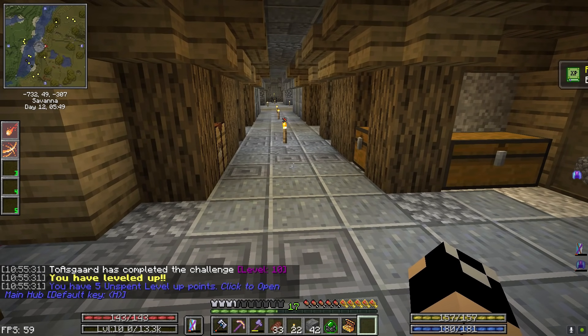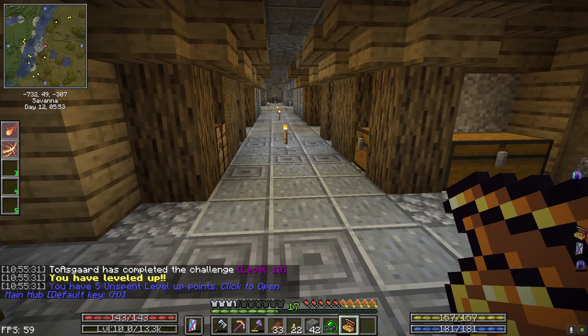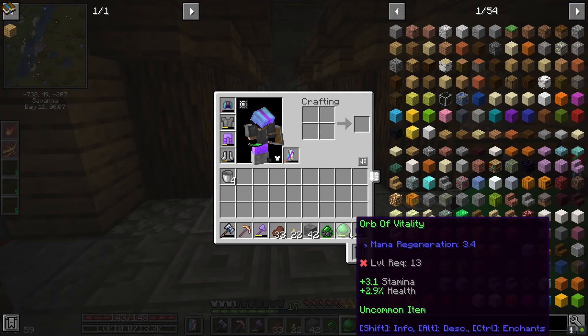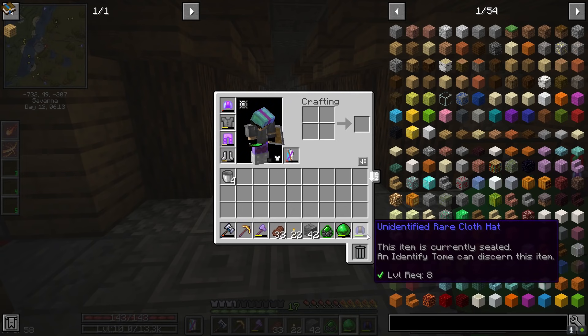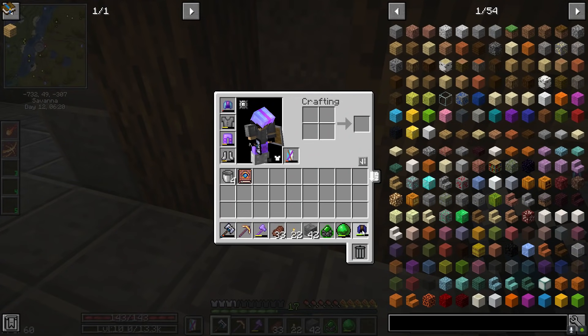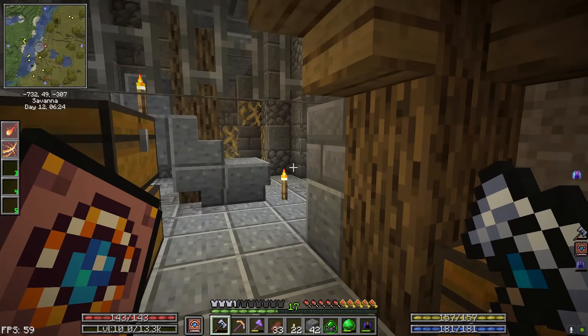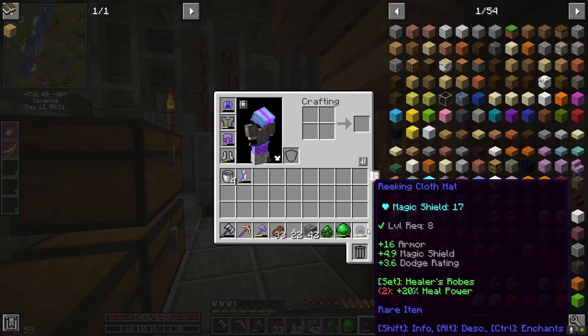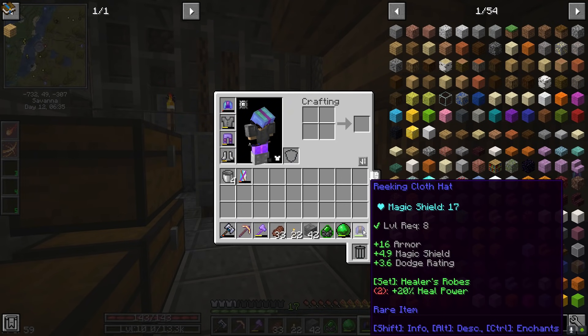Let's go ahead and level first. There we go — you can see we don't get the carry over. So if we had popped 6000 XP when we only needed like 100, we would only get 100. What did we get? Orb of Vitality which requires level 13 for stamina and health, and an unidentified rare cloth hat for level 8. Let me go ahead and identify this — magic shield 17, 16 armor, 4.9 magic shield, 3.6 dodge rating, and it's part of the Healer's Robe set for heal power.